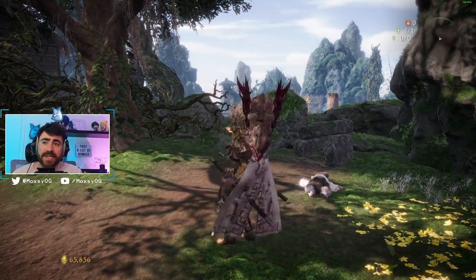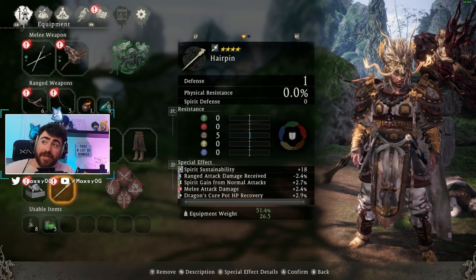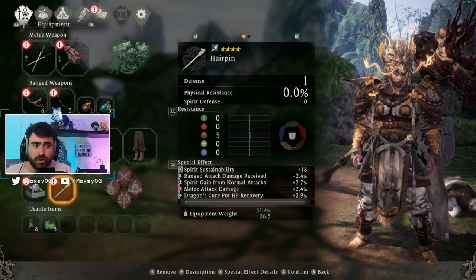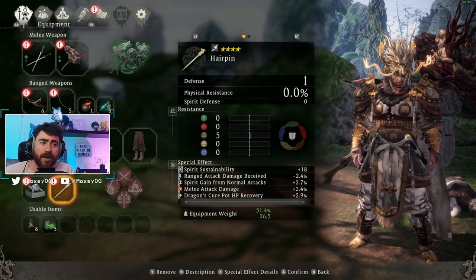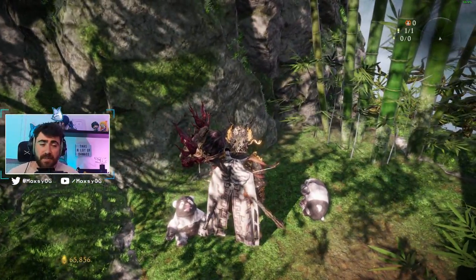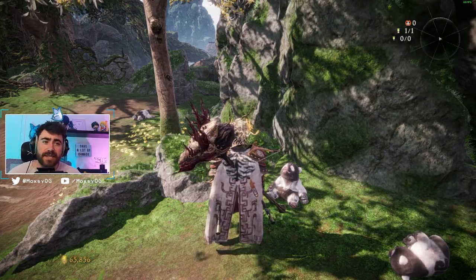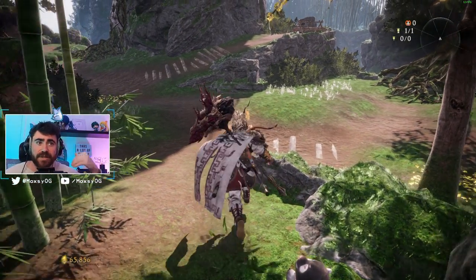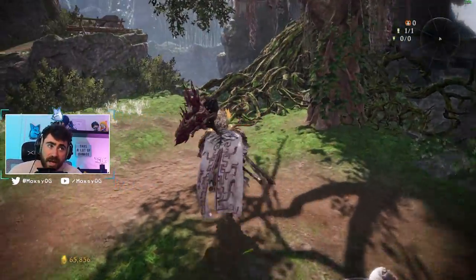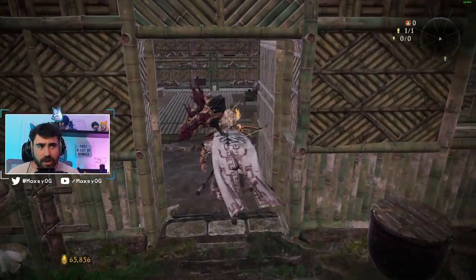Next up are accessories — kind of like artifacts — you can equip two at a time, and their rolls cannot be changed unlike gear and weapons. They're locked in on drop. One of the best ways to get good accessories is through the little panda NPCs. You can give them any star-rated piece of gear you don't plan to use and they'll convert it into an accessory of the same star rating. So a four-star piece you'd otherwise salvage becomes a four-star accessory — always worth bringing spares to them for a chance at great rolls.